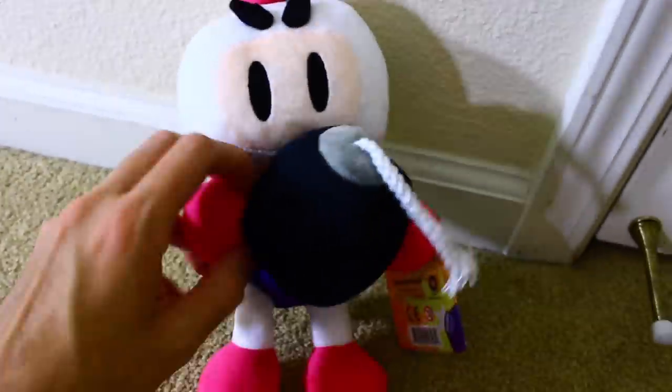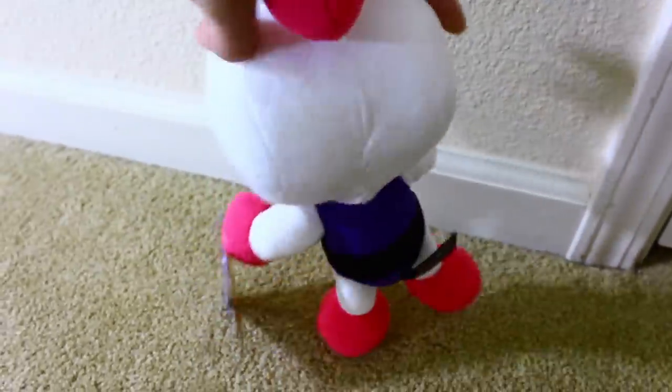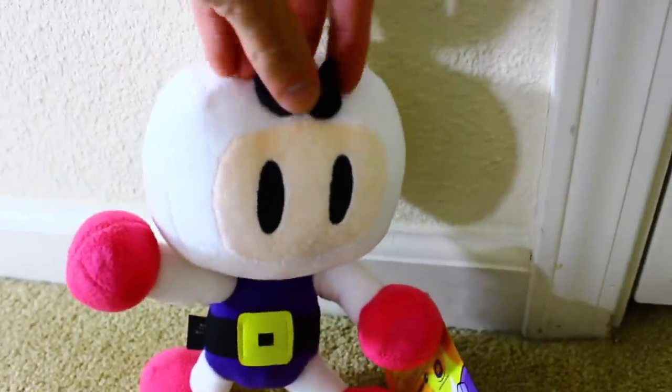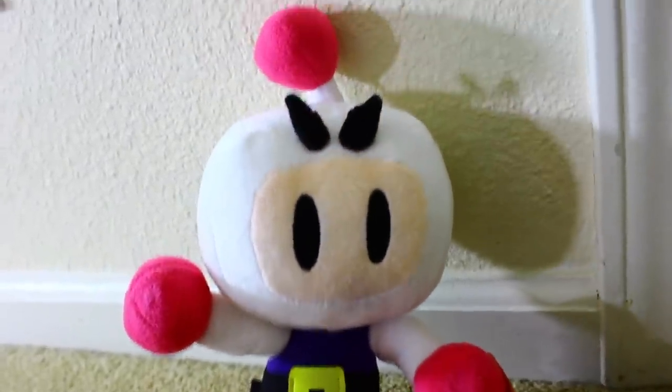Fangamer Bomberman — the bomb has little magnets inside of it. Here is the plush itself. The legs move, the arms move, the head kind of moves. And funnily enough, the eyebrows are magnets. Prepare to meet Mr. Angry Eyes.